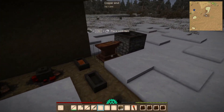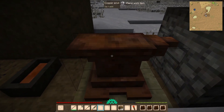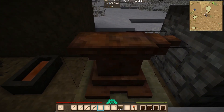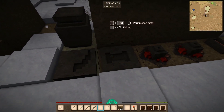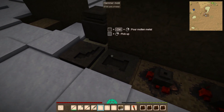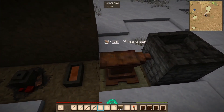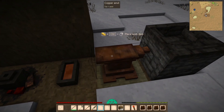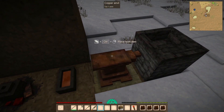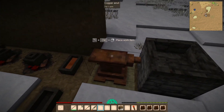Here we are folks - the beautiful, wonderful copper anvil! If you're unfamiliar, you can do some of the basic stuff in molds - you can pour directly from your crucible, the hot molten copper, into these and make hammers and picks and stuff. But some of the more advanced stuff like the saw and nails have to be made with ingots, like these right here, on the anvil.